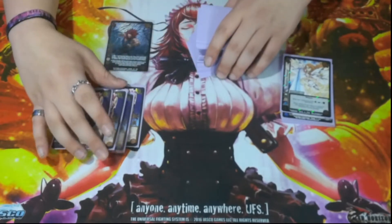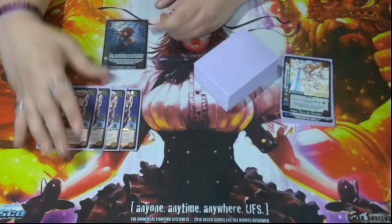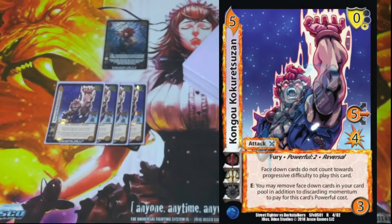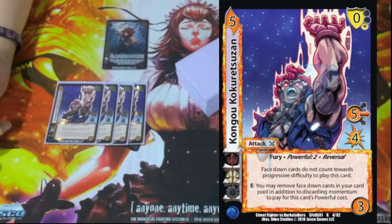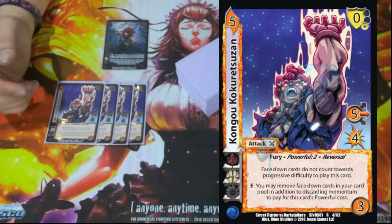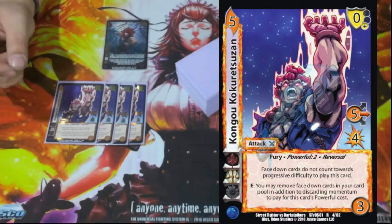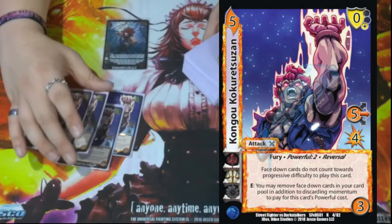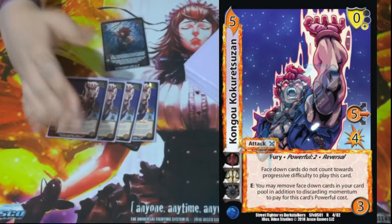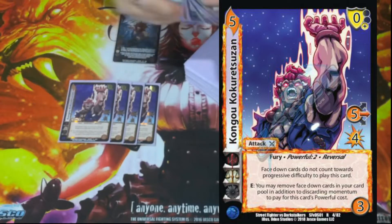Reversals are very strong on defense because of Akuma's stun, as well as just pushing damage through, and also getting two cards in our card pool — the block and the reversal — to flip with Akuma. We have Kongo Kokorestsun. It is a 5/3/5 mid for four with a zero low block. Its block mods are nuts. It has Fury, Powerful Two, and Reversal. Face down cards also do not count toward progressive for Kongo. Enhance: you may remove face down cards in your card pool in addition to discarding momentum to pay for this card's Powerful ability. This card is played at the end of your normal attack string but also works well on defense — it basically says: I played a bunch of things in my card pool, I'll scoop all the face downs out to buff this attack to infinity and try to kill our opponent. It works really well if we can give it speed with things like Enlightened, and getting to stun on Reversal is crazy.